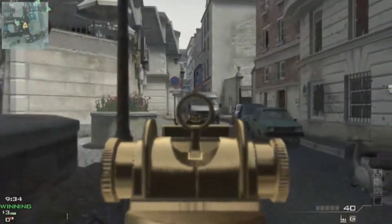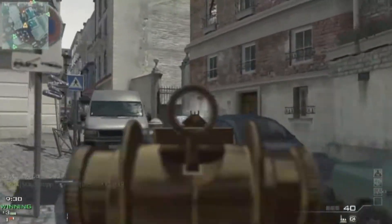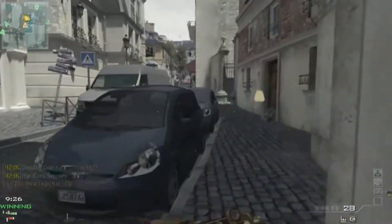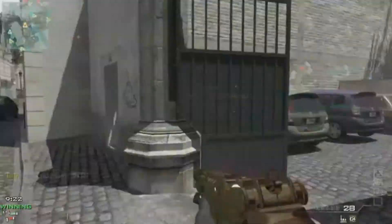What's up guys, this is a MOAB I got on the map Resistance with an MK14 in about four minutes. My perk setup is Sleight of Hand, Quick Draw, and Stalker. My specialist is Hardline, Steady Aim, and Assassin. I'm using a silencer and rapid fire on my gun and I'm playing on a four sensitivity.